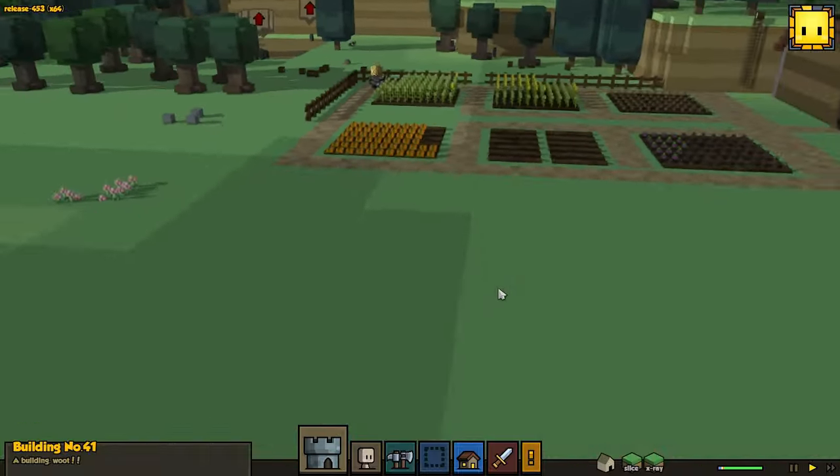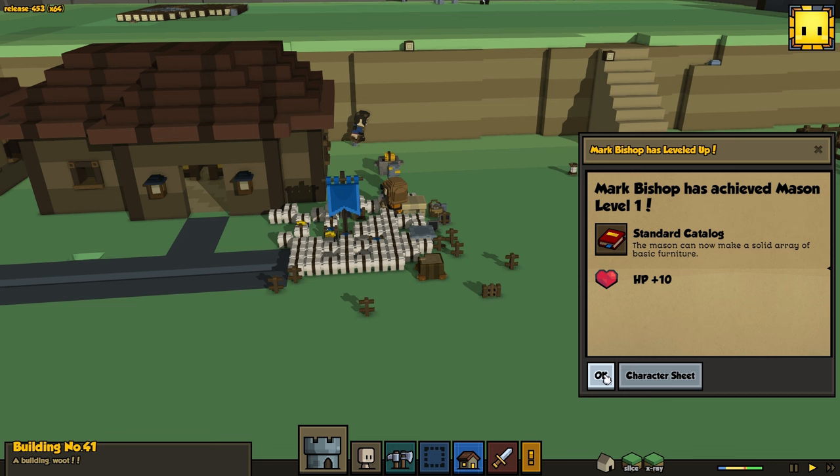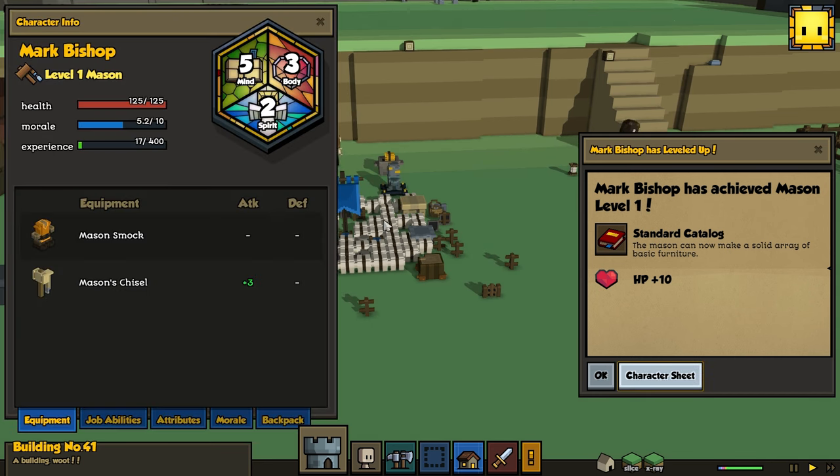Okay, looking pretty good right here. Bishop is a level one Mason. Very good. Solid array of basic furniture. Very good.